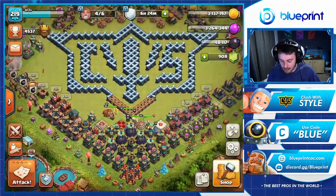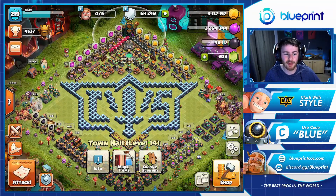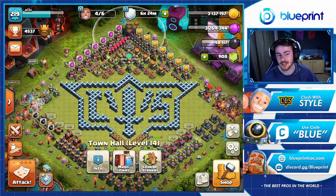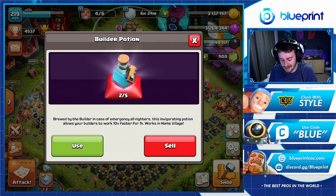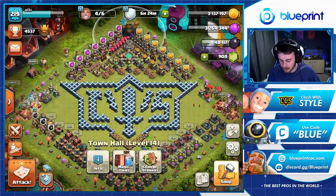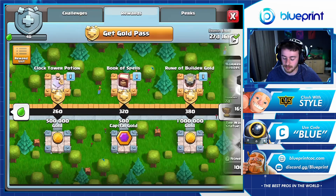If you didn't know already, builder potions can help speed things up. Big shout out to Via over at Blueprint for providing me with this base — if you want a base like this, head to our website or Discord and look for Via. I've used a couple of builder potions already which boosted my builder speed so I could get that capital gold quicker. I only have two left, but if you have lots of medals in the league shop you can spend 30 medals each to get builder potions and stockpile them to forge capital gold faster.